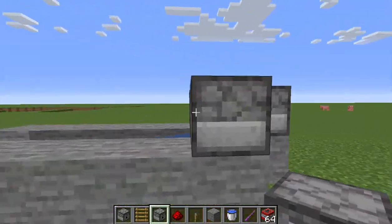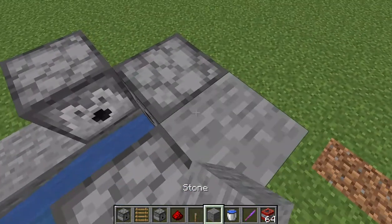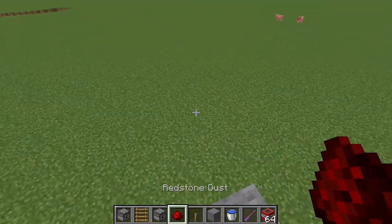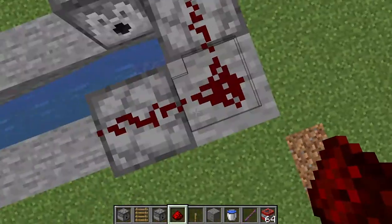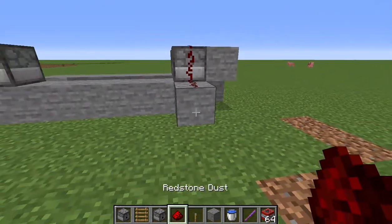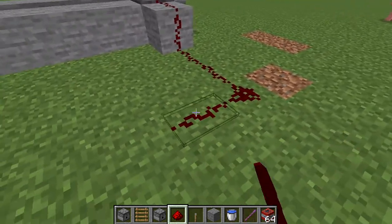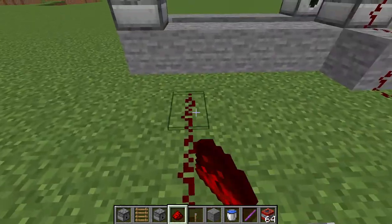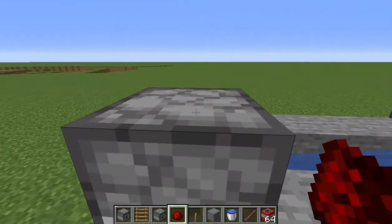Now what you want to do is go to the back and place two stone blocks just like that, then go on top and place all of that redstone. Then place another lever which will connect all the way up to this dispenser, and that's it for the TNT cannon.